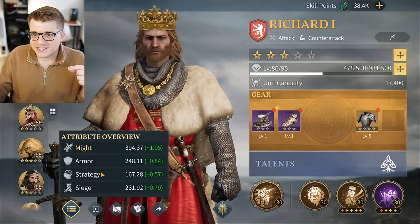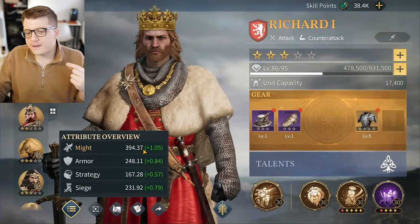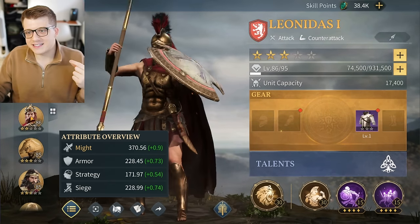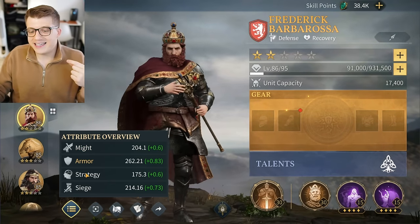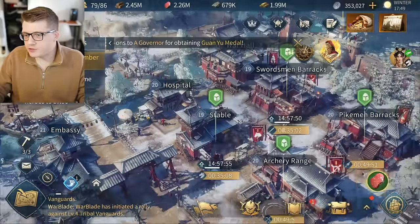With every commander you can see what they excel at by looking at which attribute is shown in gold. Richard's highest stat is might, shown in gold. Leonidas is the same. Barbarossa's highest stat is actually armor — or rather attribute, because I don't want to confuse that with the actual troop stats.